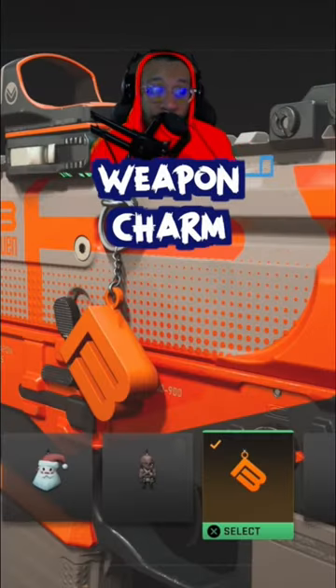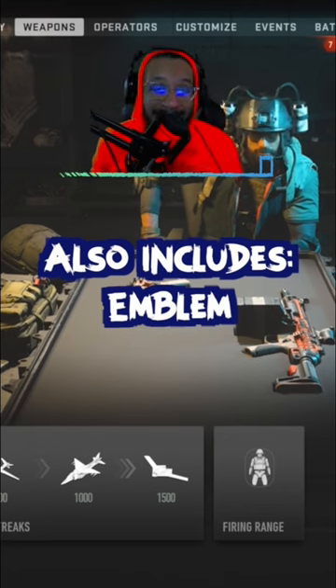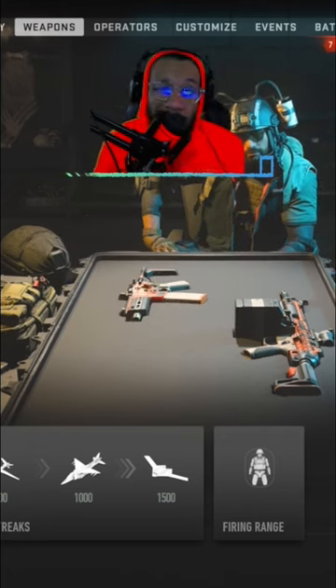You get a Weapon Charm called Bruin B. Finally also included in the bundle is an Emblem. This bundle costs 2,000 COD points or $20.